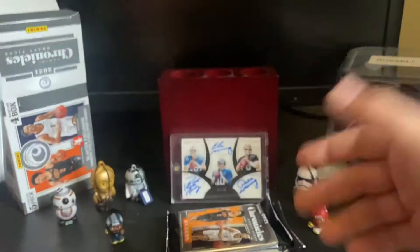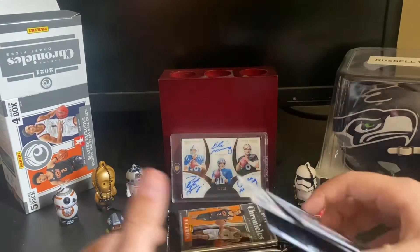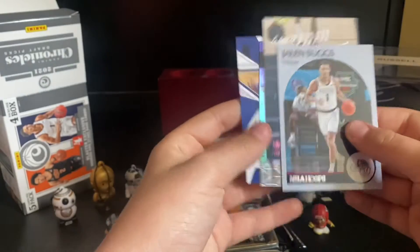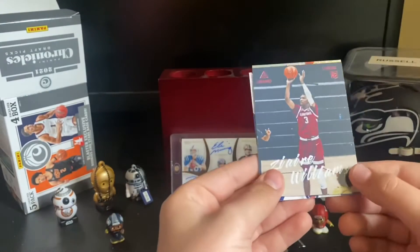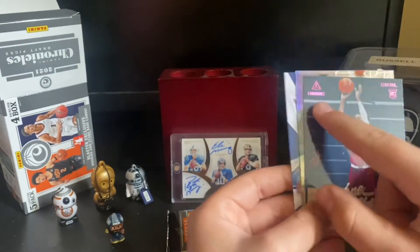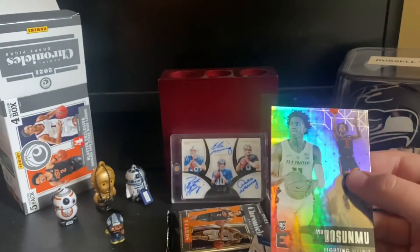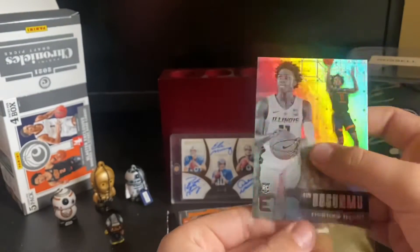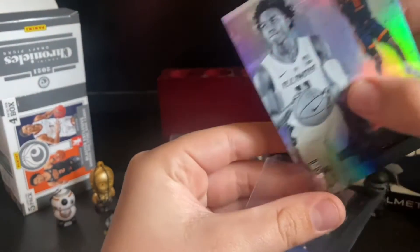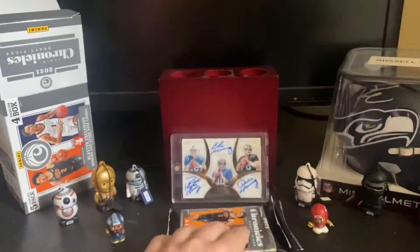He's the number one overall draft pick, so there's a lot of hype around him — you gotta cut him some slack. Then we have a Jaylen Suggs Tribute, a pink Jair Williams — the luminance and stuff is pink — and Ayo Dusamu. What is this, Essentials? Not bad. And we have a Rookies and Stars of Isaiah Jackson. Pack number three!